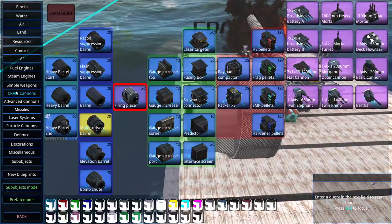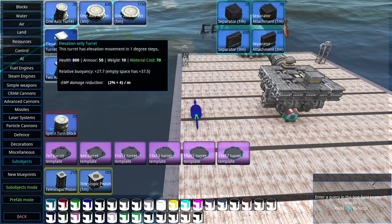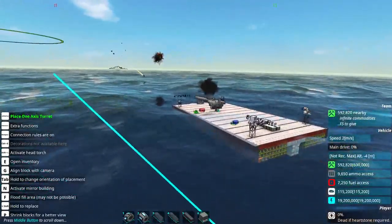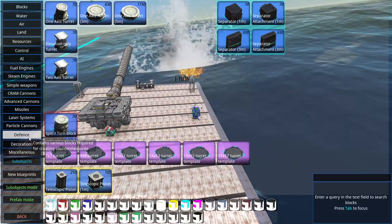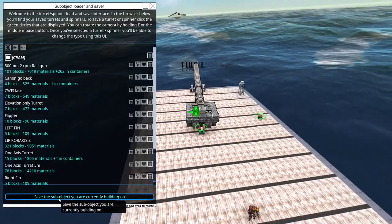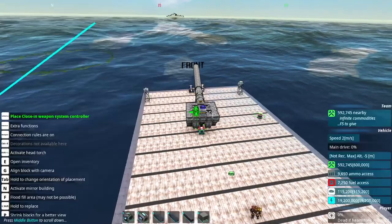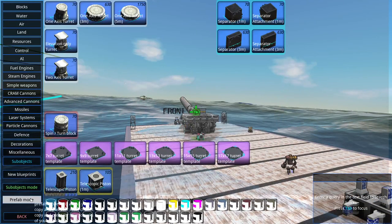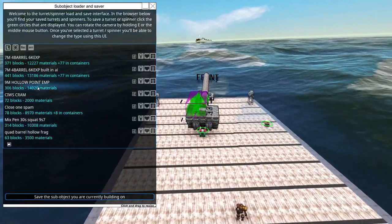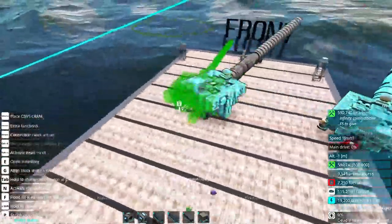Let me build a couple more. Let's see sub-objects mode. I forgot where sub-objects are — that's how good my memory is. Defenses, close-in, you know — let's go with cram. This is CWiz — close-in weapon system, cram. Save. There we go. Now we'll go out of the CWiz-Cram and just place several of these on the barge.